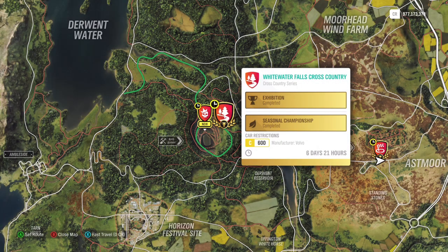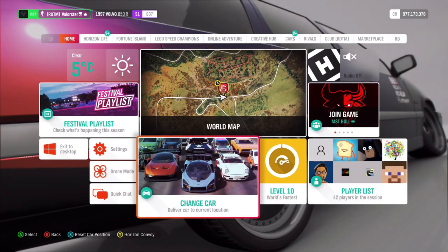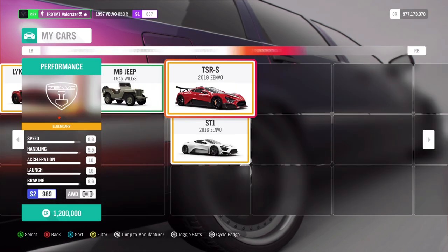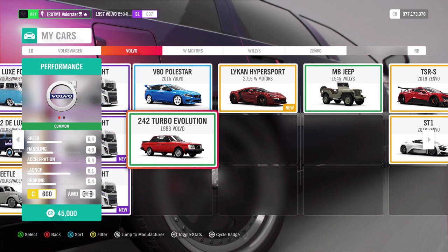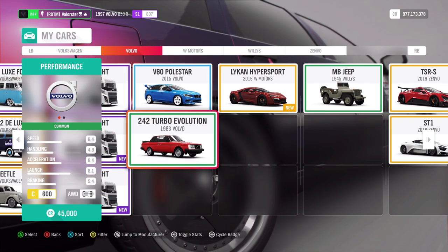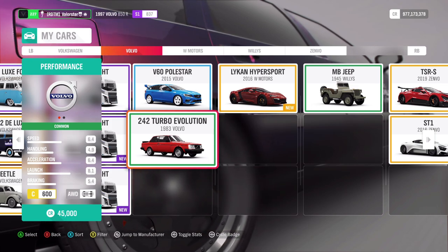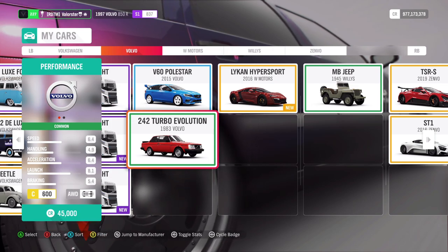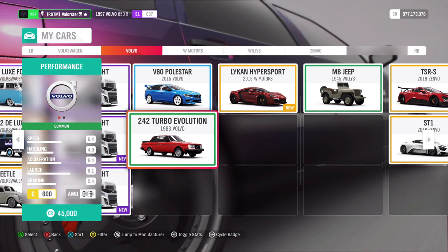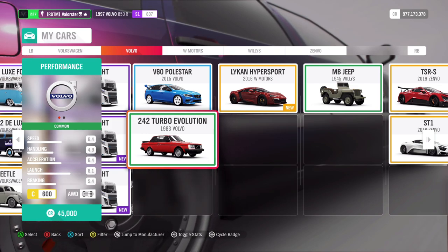The last championship needs a Volvo cross-country car. I took a tuned one with higher suspension — it's soft and very good in handling. I had no problems winning the championship with it. From that you can win the Nissan Pulsar.